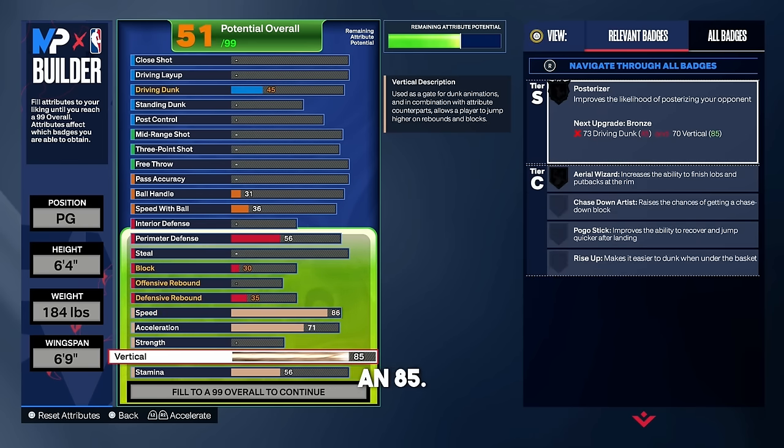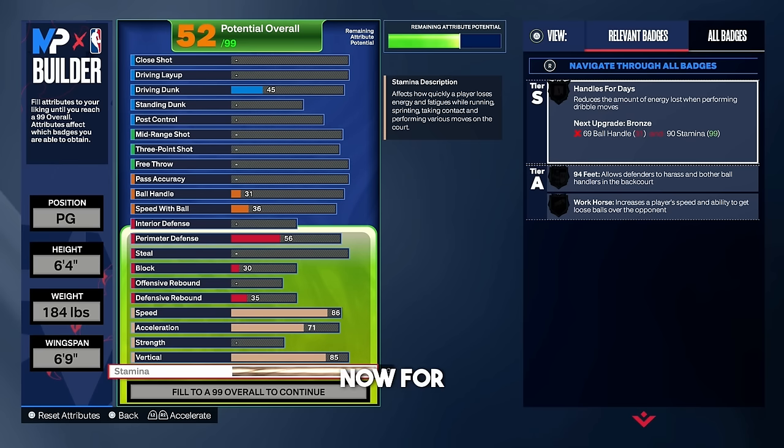For the vertical, go with an 85. It seems a little high, but with this build we're going to be able to get crazy contact dunks, shoot the ball, dribble, and play a little defense. This build is going to be able to do it all. For the stamina, go ahead and put that all the way up to a 99. You can go with a 96 if you want, but I highly recommend sticking with a 99.